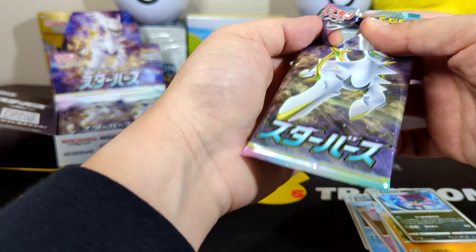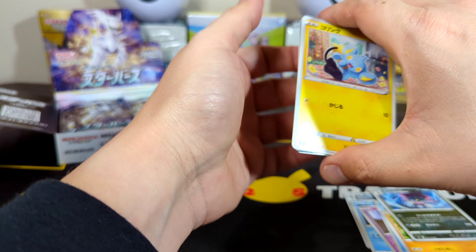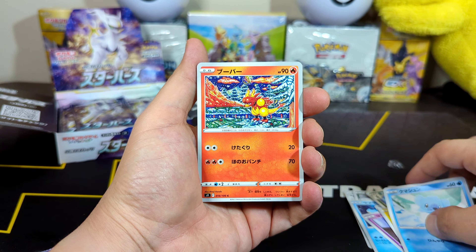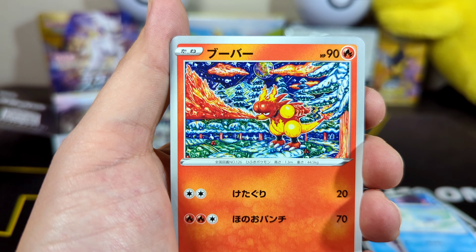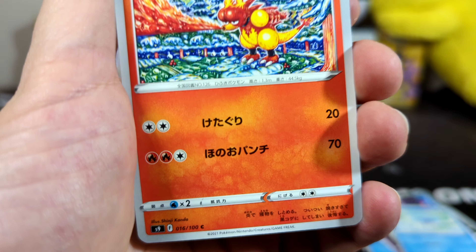I saw some people open this up. I saw videos from Real Breaking Nate and Neon Cactus. If you guys check those guys out, they open up a lot of Pokémon cards. Neon Cactus himself opens a lot of Japanese cards. We have Shinx, Kupchu. That is a nice artwork for Magmar — he's literally blazing up the snow. That's a nice artwork.